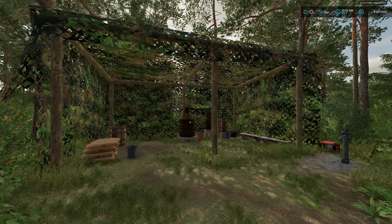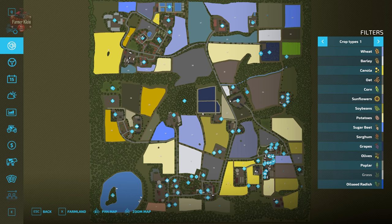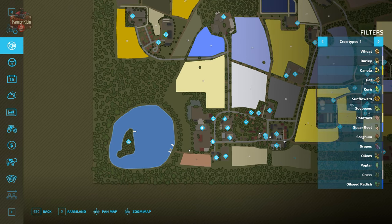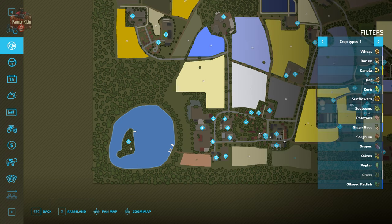Hello everybody, welcome back to another Hoffbergman Explained video. Today we're going to talk about making moonshine. For Hoffbergman 1.5, if we buy the island over here by the fishing lake — farmland ID 51 — it's going to cost sixty-three thousand ninety-six dollars, and then we'll have access to a still.